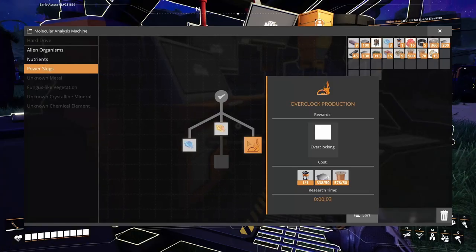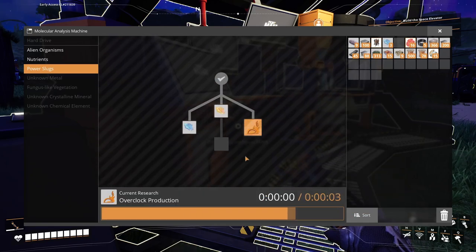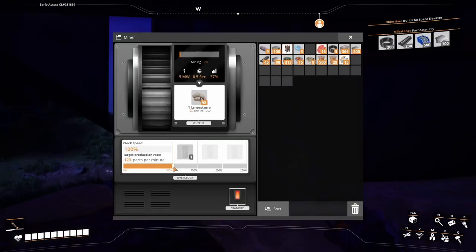Overclock production research — go. Can you research it? That's nice, but we're not going to overclock, we're going to do the exact opposite. Our limestone factory drill makes 120 per minute, but when converting limestone to concrete, it only needs 45.